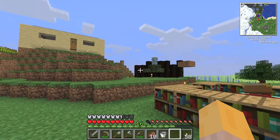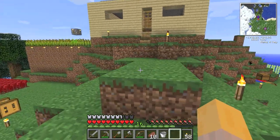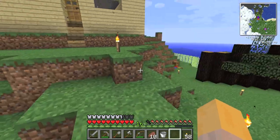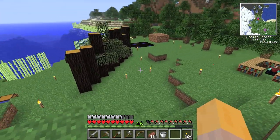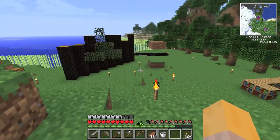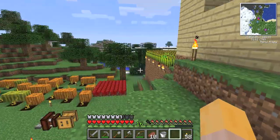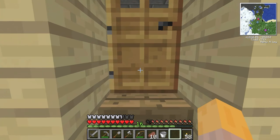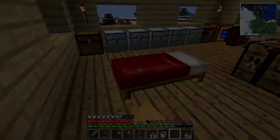So, we need creosote oil to craft minecart tracks. I'm going to wrap it up here. We are getting our infrastructure together. Off camera I'm going to expand my home, try not to do too much else exciting so we won't miss it. And I'll see you back here with a much larger house. See you guys next time!